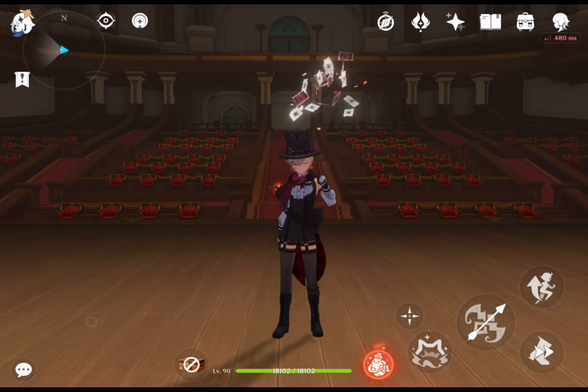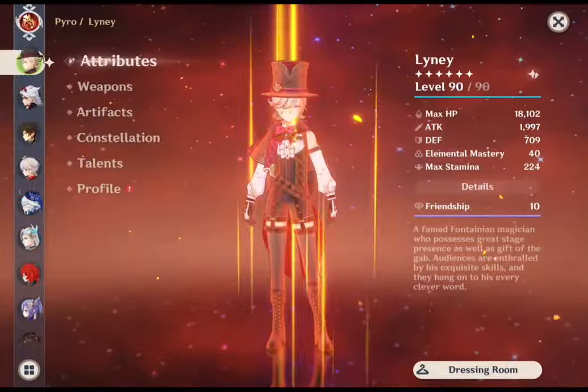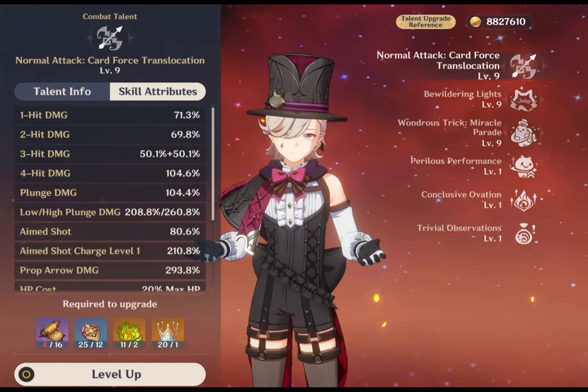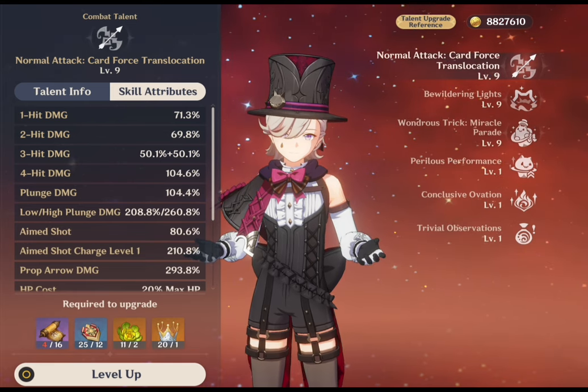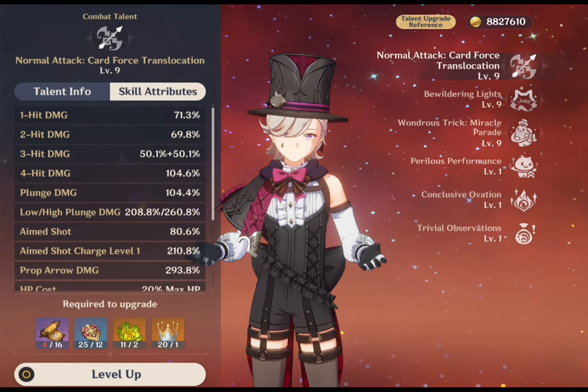This guide covers his best artifacts, weapons, constellations, and much more. Starting with his talents, his normal attack, Force Translocation: Lyney's basic attack sequence with his bow consists of up to 4 consecutive shots, showcasing his adeptness with ranged combat.